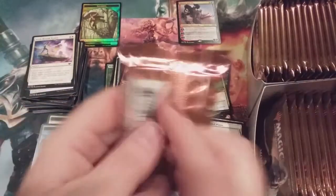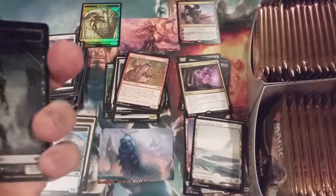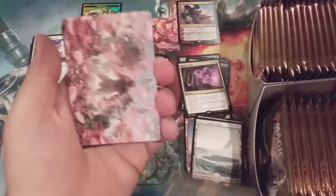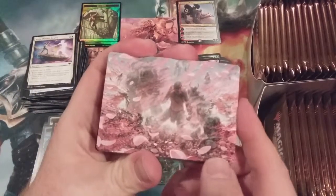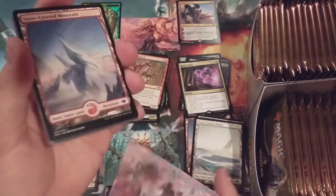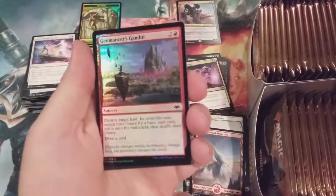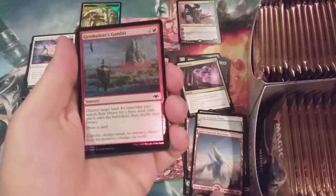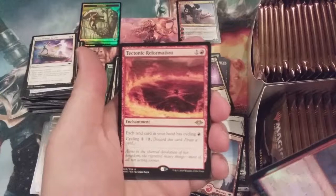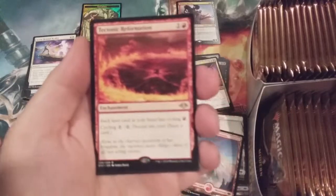So far this box has been marking some hits. Let's see if we can get any horizon lands — that would be nice. We got a zombie token, and I think this is Winds of Abandon — yes, Winds of Abandon. Mountain with our first foil non-token card. It's not gonna measure up to that squirrel token up there, but: Geomancer's Gambit with a Tectonic Reformation. I am most excited to start brewing decks with this card.